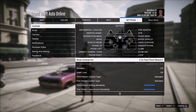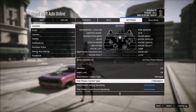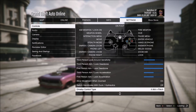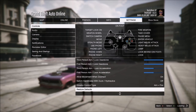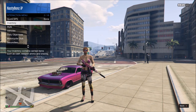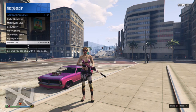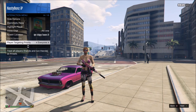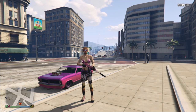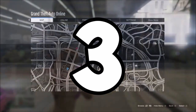Tip two is a continuation of tip one. Go back onto online and check and make sure that these settings are still set the same way you had them in story mode. You also have restore defaults — if push comes to shove, hitting restore defaults probably wouldn't hurt. Now in online only, you have another option in your interaction menu where you can target players. There are three choices: everyone, strangers, or attackers. Make sure those are set on everyone, so that when you go to aim on someone you can see if it does the auto lock.